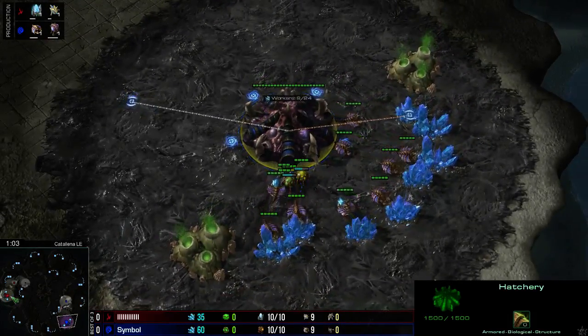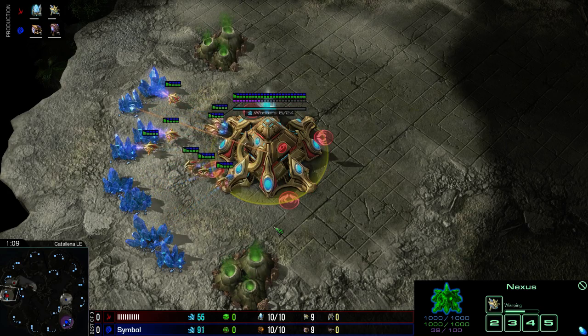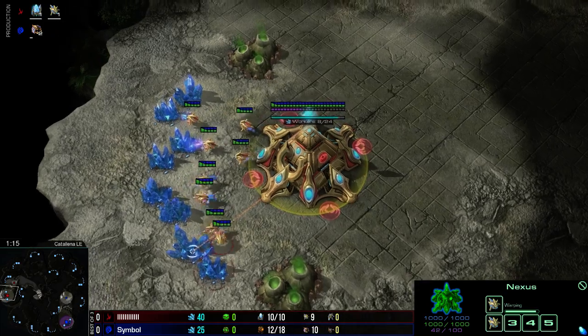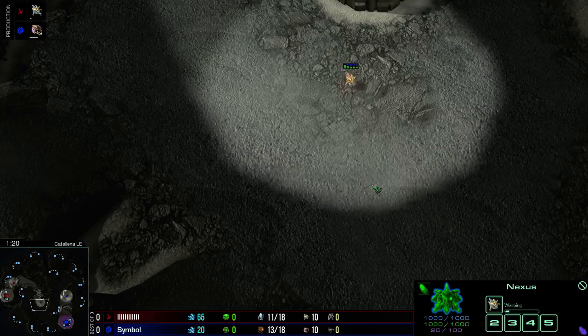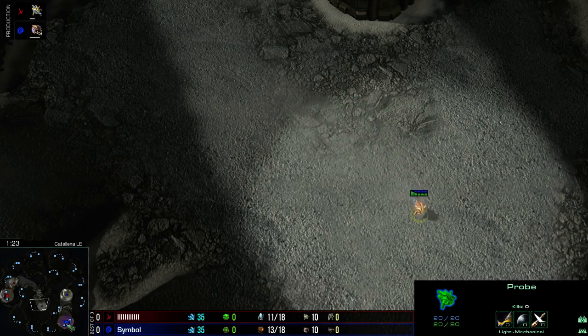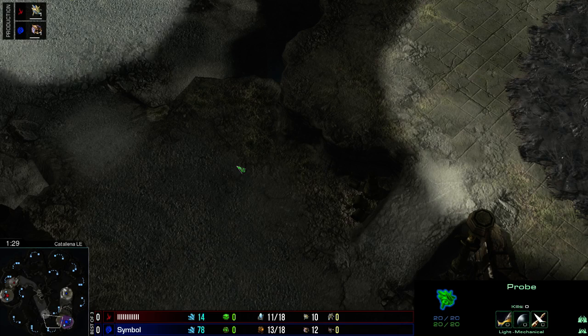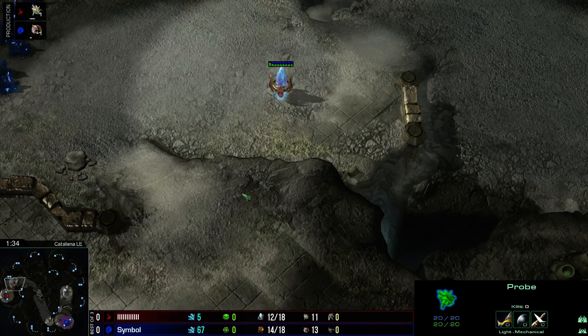Symbol is the blue Zerg player. His opponent on the left-hand side — hopefully all the settings are okay, it's a 4-minute delay, it should be fine — on the left-hand side, playing for Team Planet Key Dynamics, we have Oz. He has the barcode for this game but he's going to scout his opponent pretty fast, heading in the right location, and that's going to be a nice little win as the Protoss goes in for a forge first. You definitely want to know what your opponent is going for.